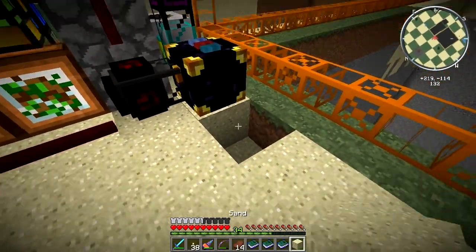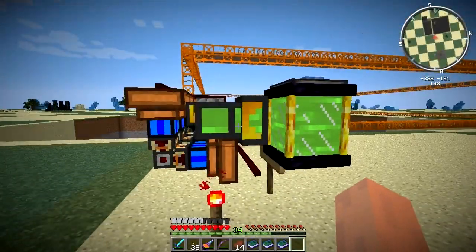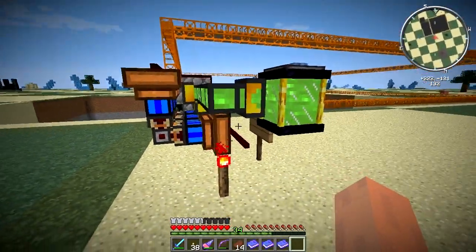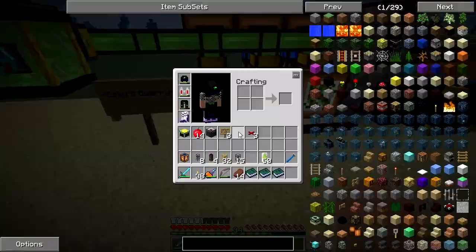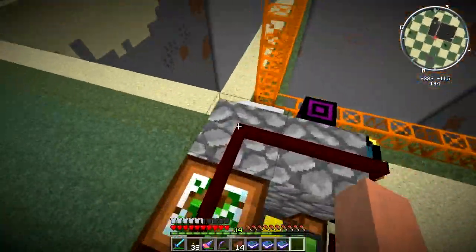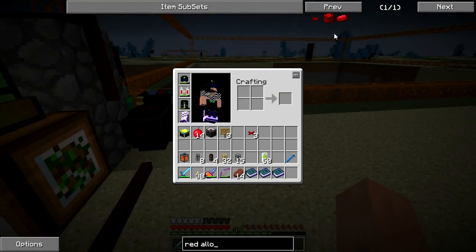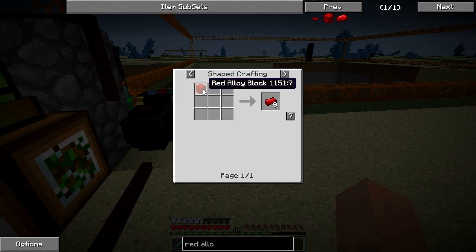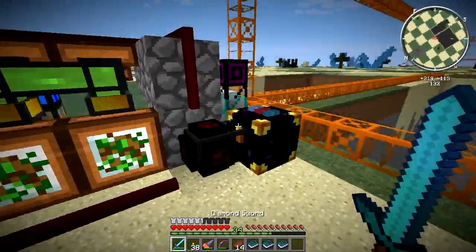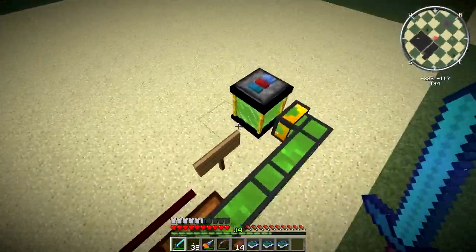This is probably the setup I'm going to be using now — it's quite compact and better than the old system. You do just have to power this conduit. You could also just run this red alloy wire — it goes up walls and across things. It's made with redstone and silver in an alloy furnace to create red alloy ingots, which you can then use to make red alloy wire. Really cool stuff.